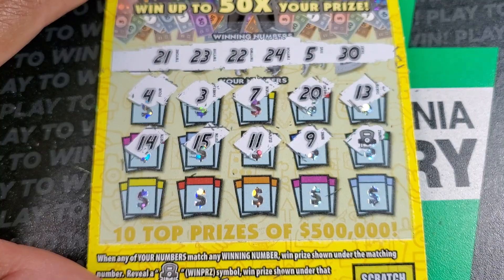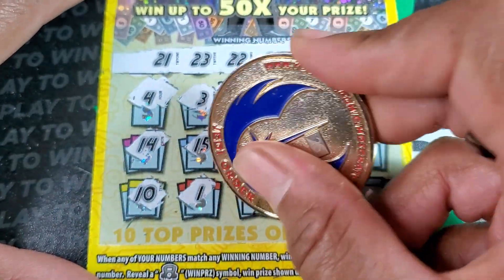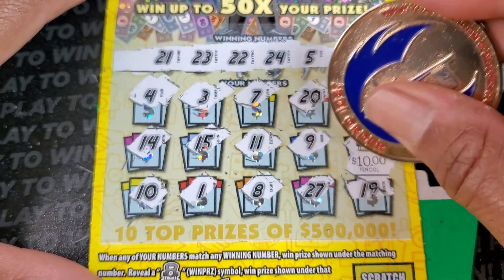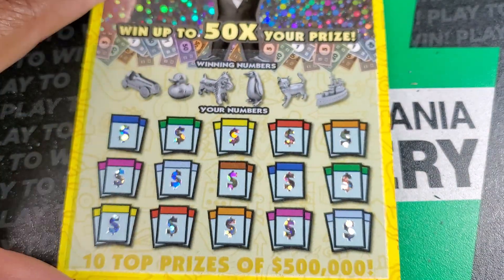Oh, we got the car! We got the car — we got something. 10, single one. We didn't need a number match. 27, 19. Let's see what that gives us. We'll take 10 bucks — we got half the money back on the first ticket.